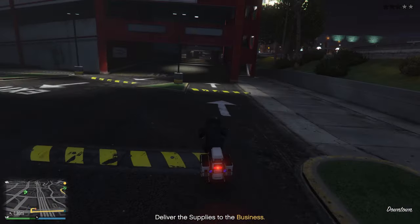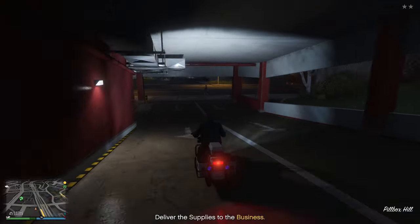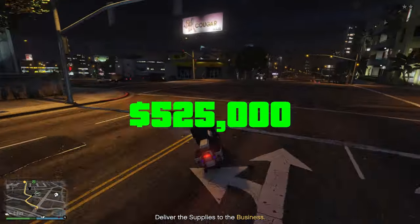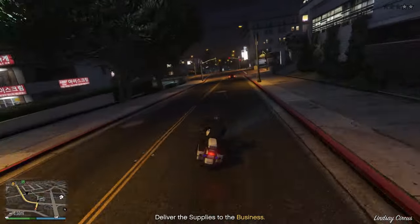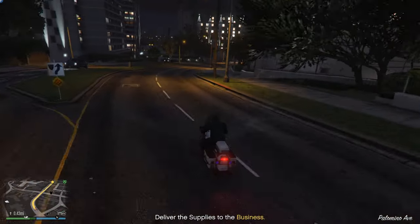Now, there is also one thing to mention here. For PlayStation 5 and Xbox Series S and X users, the MC business payouts were increased by 25%. This means instead of $420,000 for full stock, you will instead get $525,000, which makes you $105,000 more than everyone else. One stock bar regularly is $56,000, but now for next-gen users, one bar is $70,000.